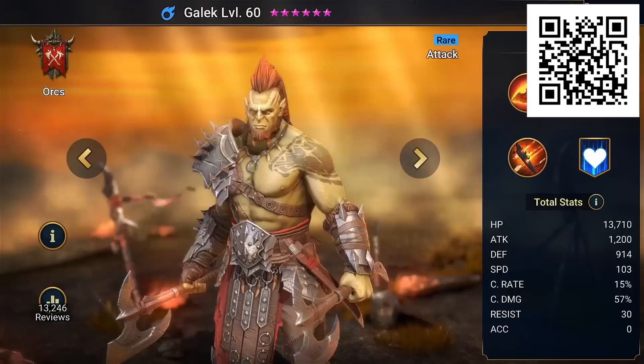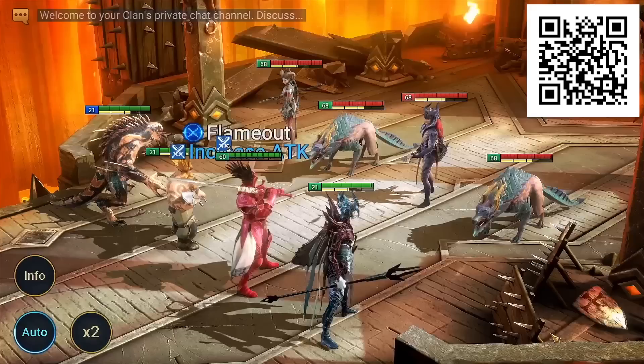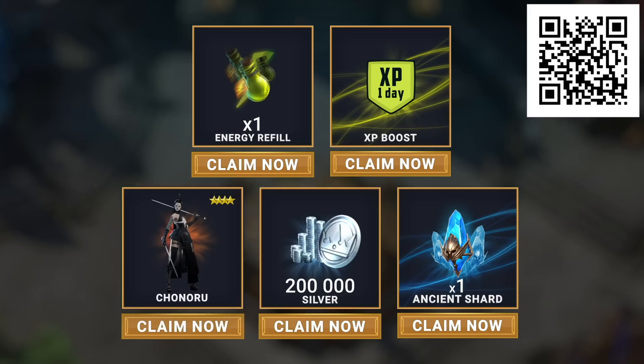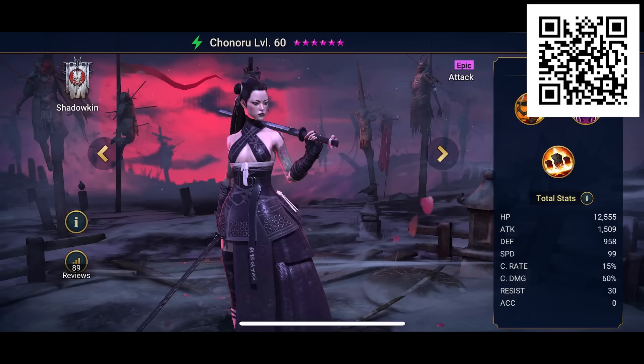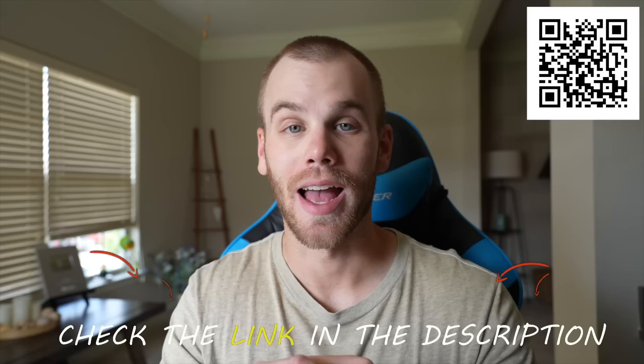Super Raids let you double up your rewards from hitting dungeons and massively speed up your progress. This is amazing for new players, and if there's ever a time to start playing, it's now. If you want an even bigger head start, hit the link in the description or scan this QR code. New players will get an epic hero Chonoru, who is amazing in the Doom Tower, 200,000 silver, 1 XP boost, 1 energy refill, and 1 ancient shard so you can summon an awesome champion as soon as you get in the game. Look at this cool champion you'll get for free — you'll find all your extra rewards in your inbox for the next 30 days. Once you're in, you can find me in-game under the name Holt Games, and if you're fast, you might be able to join my clan. Just hit the link in the description and I'll see you in-game.